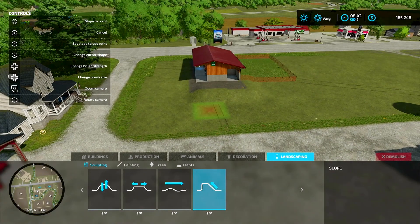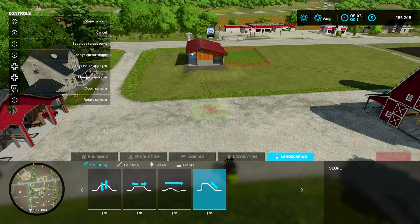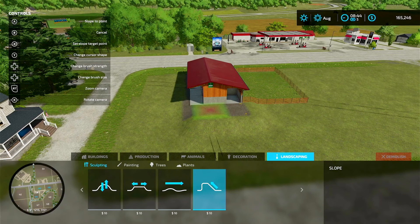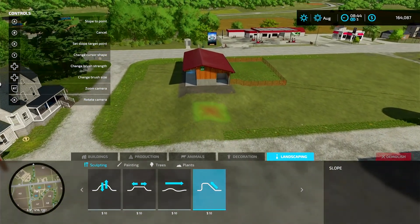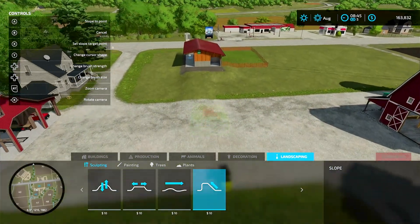You'll see a square there — make it a little bigger. If you look on the menu on the left, it says 'Set Slope Target Point' — that's where you want it to go to. We're going to hit X down here; that's where we're going to slope to. Then go up to where you're starting and hold down the A button and just drag it over. Hey, look at that — makes a nice little slope. You usually get it a couple of times with some bumps.